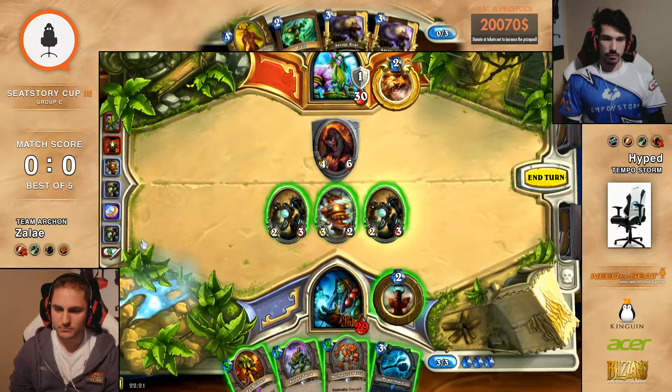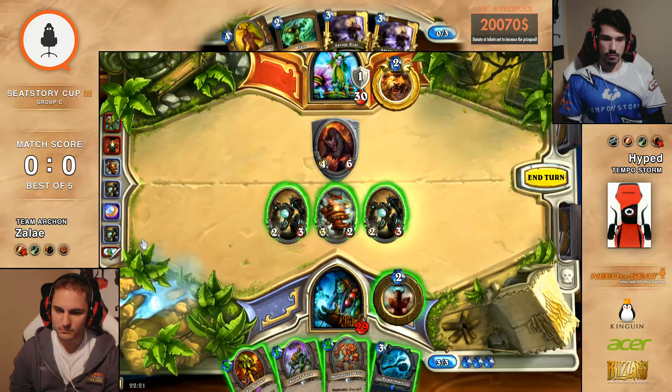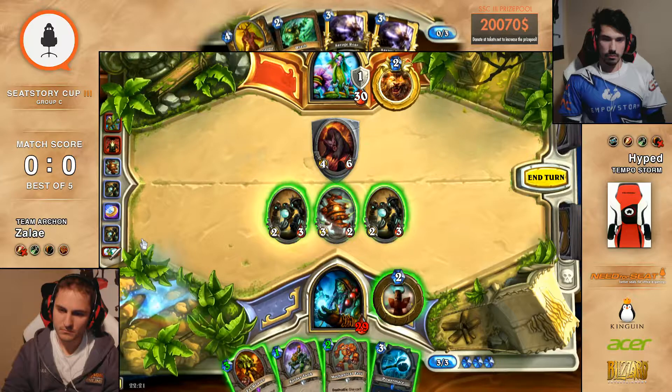Well, if it does this, it's pretty strong. I would just play the Fel Reaver, just to get it out there. And then he Innervates Wrath and your deck is gone. Innervate Wrath, Big Game Hunter — 9 cards gone. Oh God.